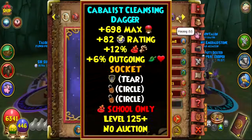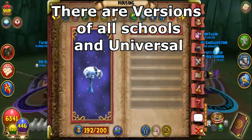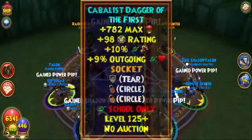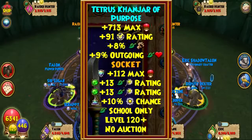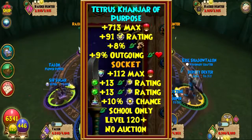Here's the thing guys — when I'm comparing it, I like to compare it with two certain items. When I'm comparing this Athame with the other Athame, here we have two examples: the new dagger and the old Athame that I have equipped, which would be the Tetris Kanjar of Purpose. When you look at both of them, they look almost too similar.